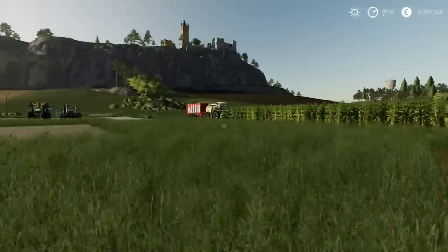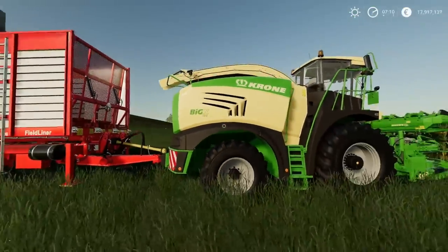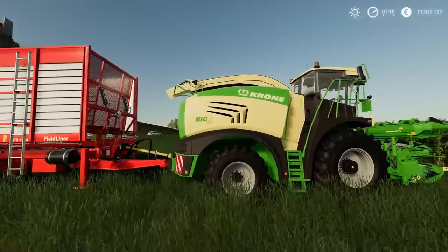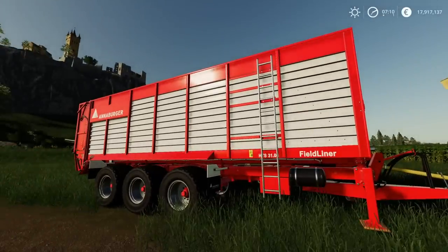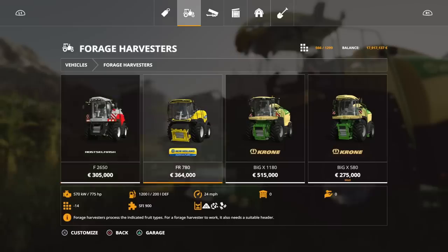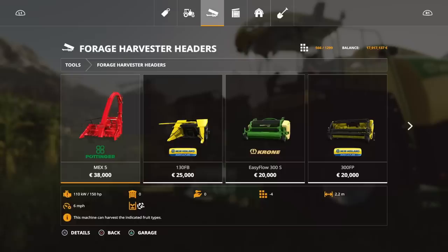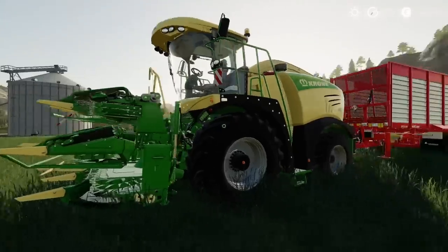I've put a bunker silo in just over there — I've got a feeling we're going to need it. I have the Krone Big X 580, the modded one from FS17, simply because it will hook up to trailers whereas the Big X 1180 won't at the moment. I've got the Annaburger field liner which is 55,000 litres — I used that rather than the Krone one which is 56,000, only a thousand litres different, because it's new kit and I wanted to give it a go. I've also got the larger header — the X Collect 900-3, which is a nine-metre header rather than the six-metre Easy Collect 600-2. That's the only difference; I just thought it'd be quicker.